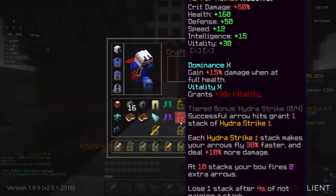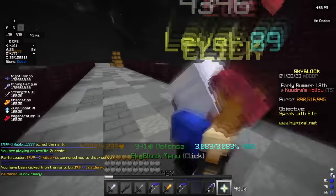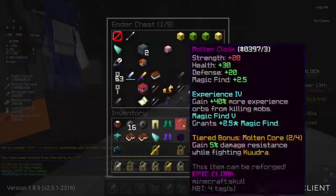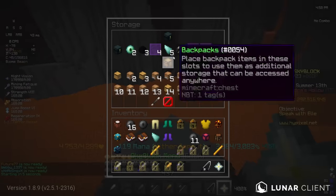There we go, we got the helmet now. I still need to actually buy the Dominance Vitality Crimson Helmet so I can actually put this on. But yeah, for now we got it here. Let me go ahead and slap that in my e-chest just so I don't lose it. Alright, anyways, yeah, back to getting the teeth now.